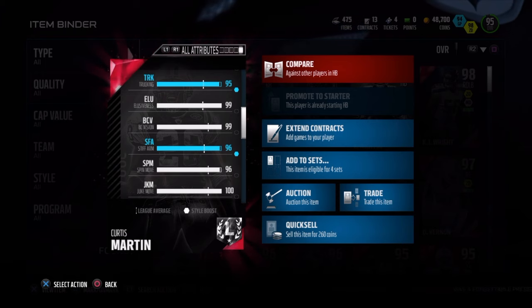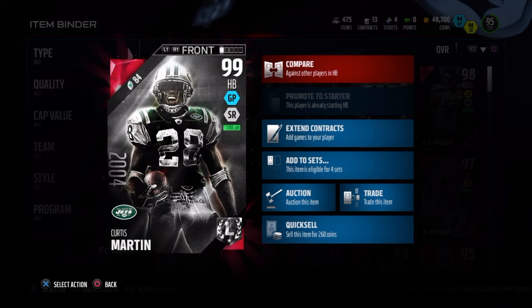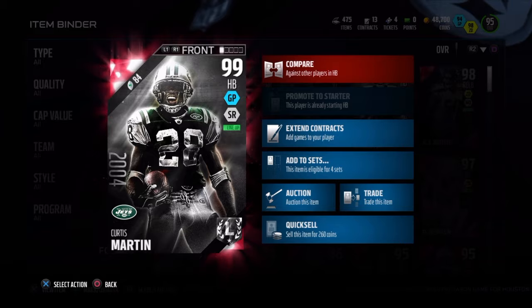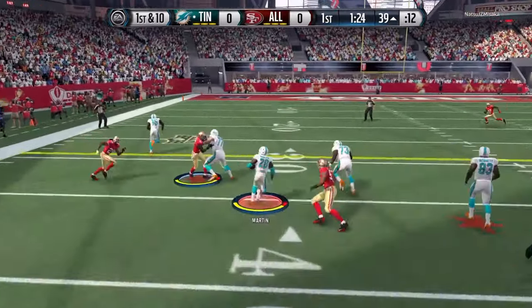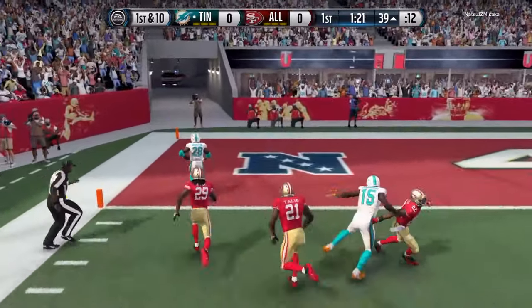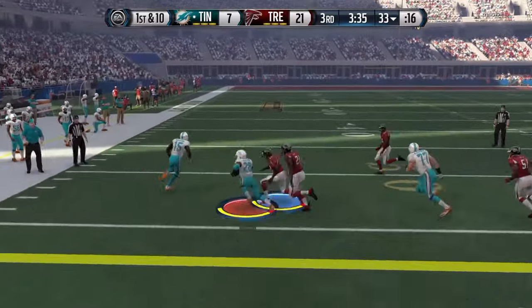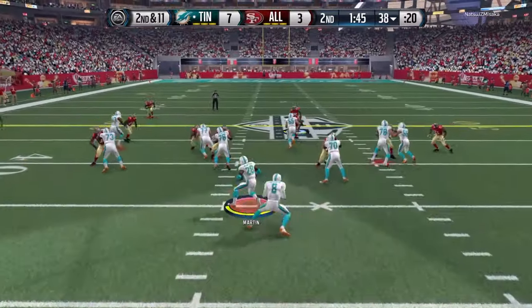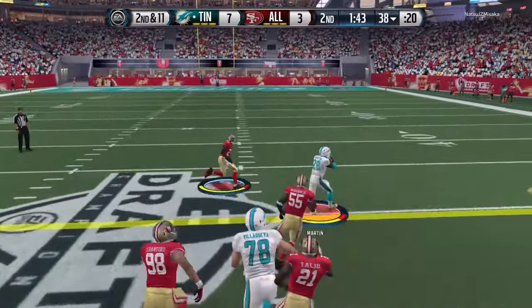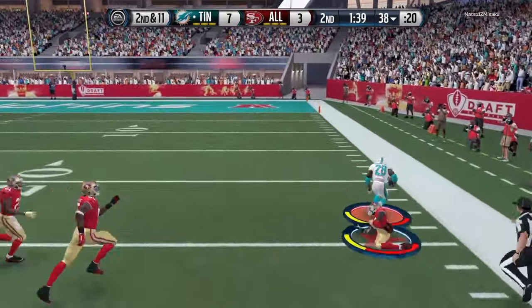97 speed is pretty good, but there are so many corners, safeties, and some linebackers who are just as fast if not faster. From time to time you can definitely hit the sideline and take off for a touchdown, but more often than not you're gonna hit the sideline and someone's gonna grab you — or even worse, you'll think you're gonna score but some players are just gonna catch you.